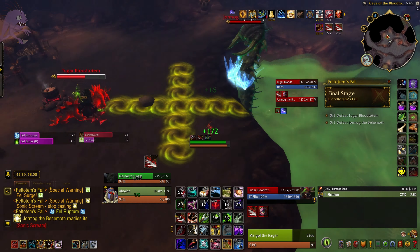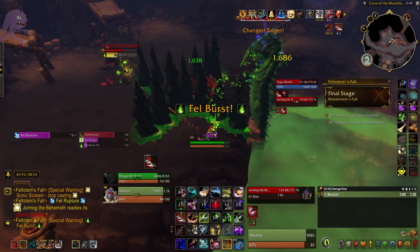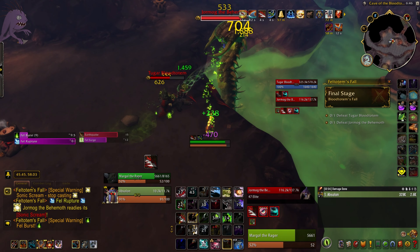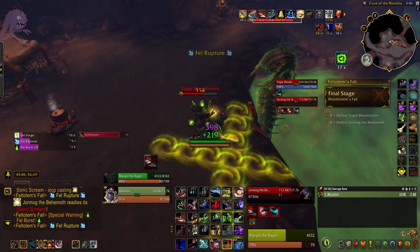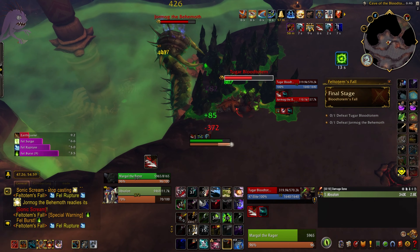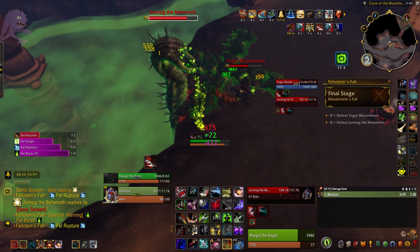Continue to interrupt Sonic Scream any time you can. If you're ever in a position where you only have one interrupt and Tugar's casting Fel Burst while Jormug's casting Sonic Scream, always interrupt Tugar — his hits much harder and it will almost certainly one-shot your pet every time.